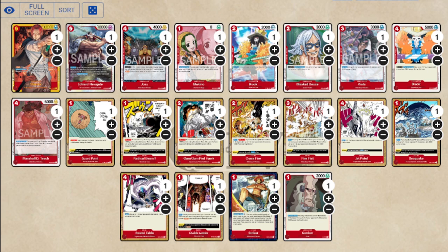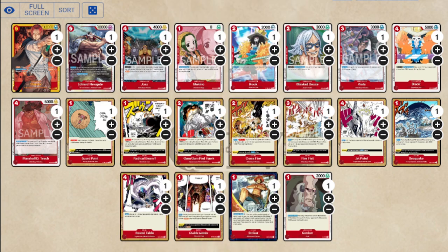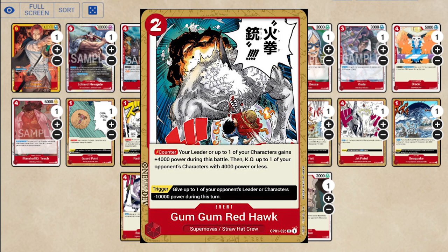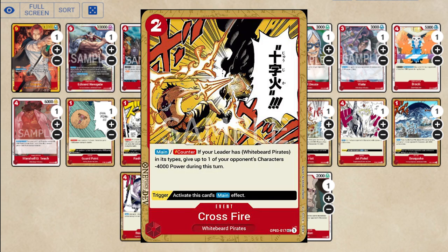Now we have the life events — these are the counter cards. You want to play at least four of these, but you have a choice depending on your play style. Guard Point is always 3K — a one-card combo out of 7K swings. Or you can play Radical Beam, which is 4K at two life, which is also when Marco is live. Red Hawk costs two dawn but it lets you pop a 4K, gives you more control, and it's game-changing out of life — I've had someone's Red Hawk hit out of life and they minus 10,000 my Whitebeard and I lost, so it's very effective and worth considering.